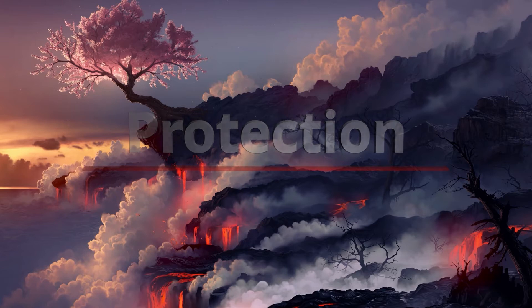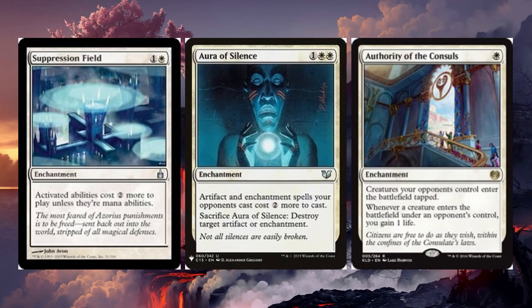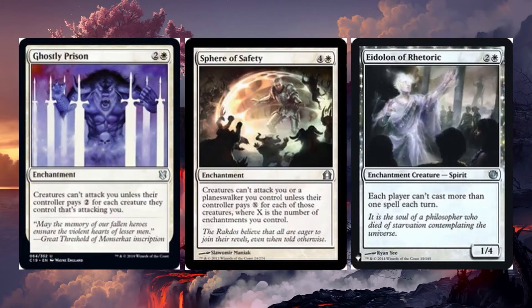To ensure we can get all the curses on the board we need to set up proper defenses. Suppression Field will slow down activated abilities. Aura of Silence will slow down artifacts coming into play with a potential scare tactic for removal. Authority of the Consuls slows down mass creature builds. Ghostly Prison and Sphere of Safety are huge to slow down opponents from attacking with multiple creatures at once. Island of Rhetoric will stop storm players from quickly winning.